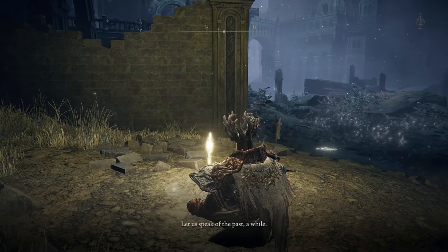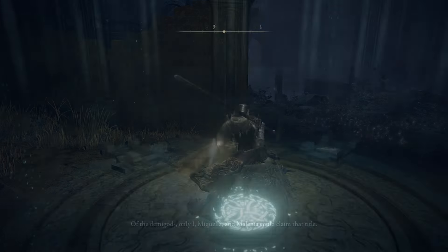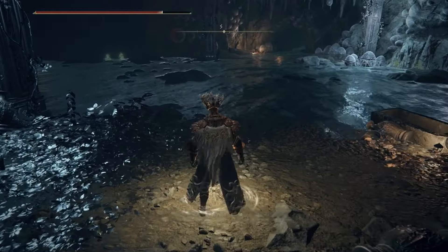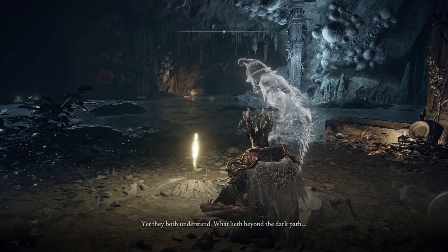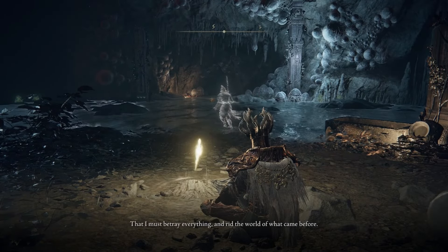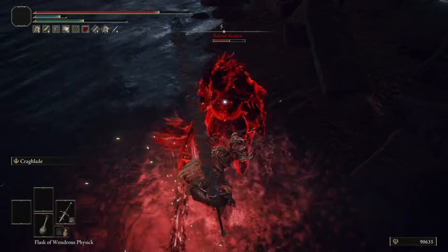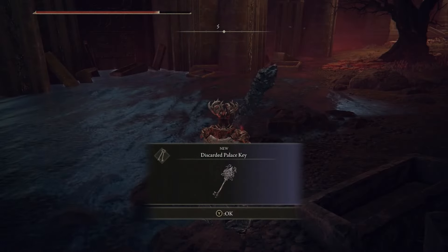After exhausting her dialogue, run directly straight in front of you and fight and defeat the Baleful Shadow. This will allow you to get the Discarded Palace Key, and then take this back to Raya Lucaria where you can open the chest located right next to Rennala. However, before you make the journey back, make sure to go down the lift and grab the Site of Grace right here at the Lake of Rot.